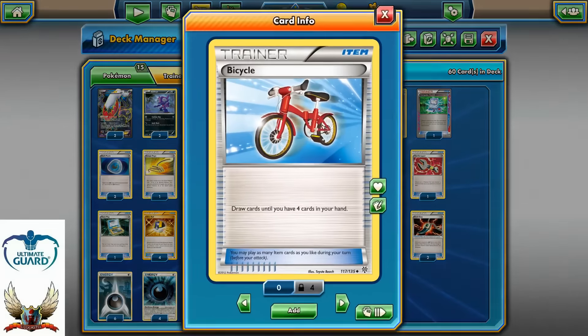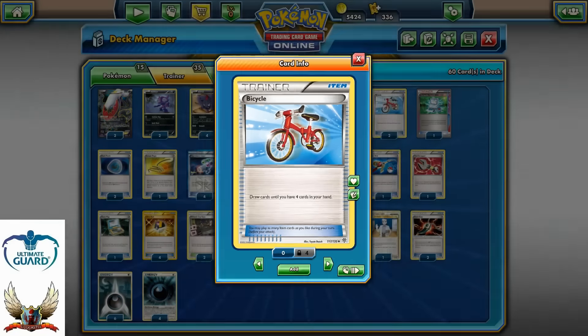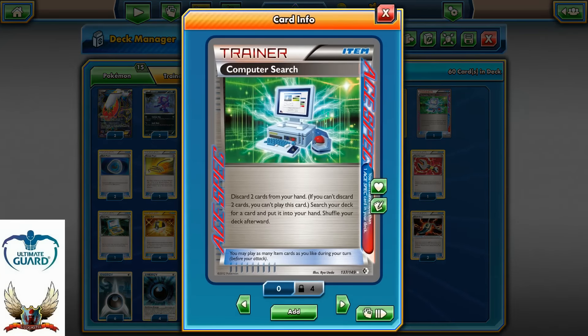From the Item cards: two copies of Bicycle, very good cards especially with Junk Hunt. You can just draw cards until you have four in your hand. Since this deck can burn a hand pretty quickly, Bicycle can be a very good substitute for Supporter draw. Computer Search is an ACE SPEC.